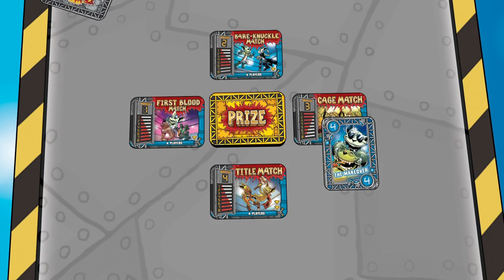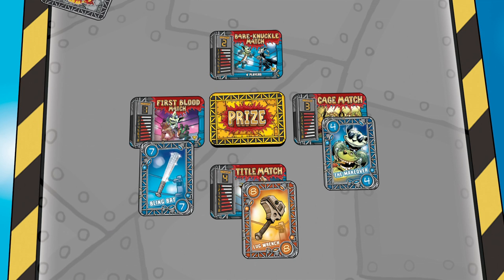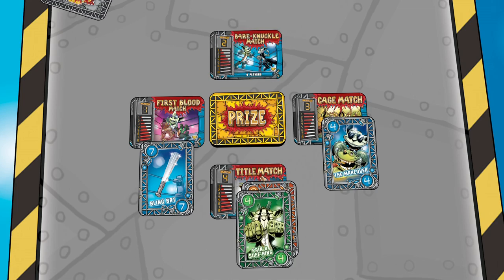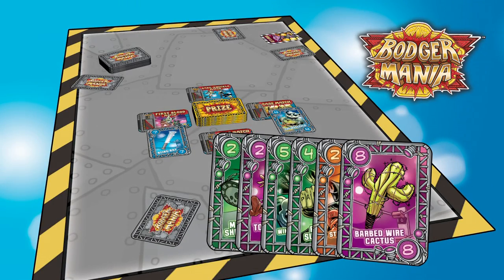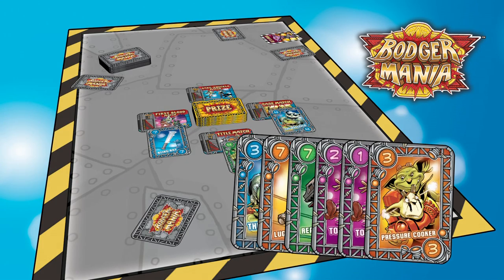Will plays the Makeover 4 to the Cage Match. I go next and play LugWrench 8 to the Title Match, as I want trump to be orange to make the best use of my drafted LugWrench 8. Tony plays a Blingbat 7 to the First Blood match, and DC finishes the turn by voting Pain and Suffering 4 to the Title Match. Now that all players have drafted one card to their hand and played one card face-up to vote for trump, we pass our remaining hands to the left and a new turn of drafting begins.